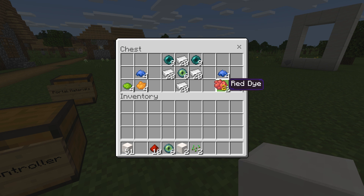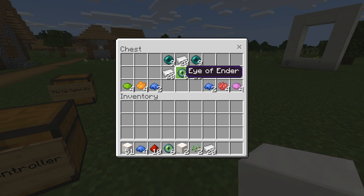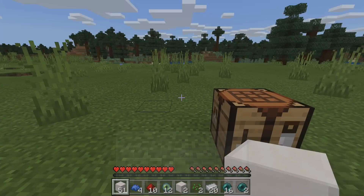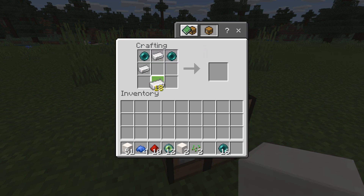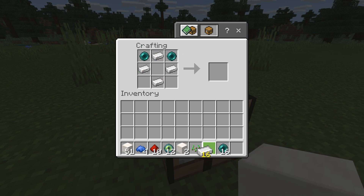Let's grab what we need: iron ingots and eye of ender always goes in the center. On the top row we have ender pearls, iron ingots in a diamond shape on the sides, eye of ender in the middle, and the blue dye. That completes the blue portal core recipe.